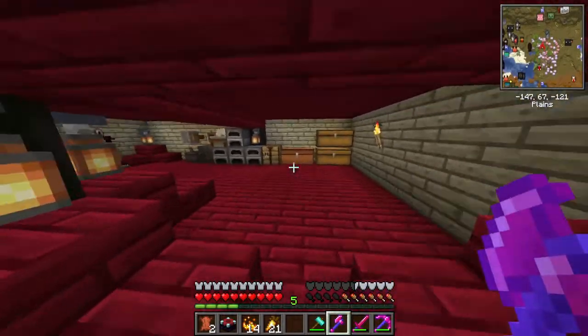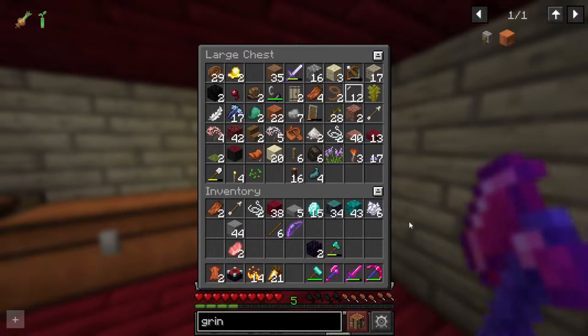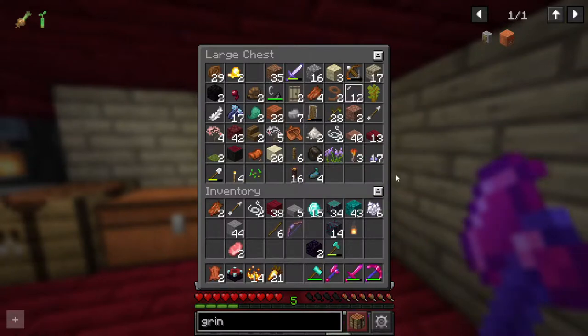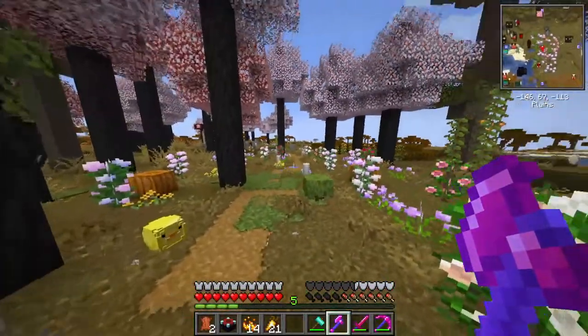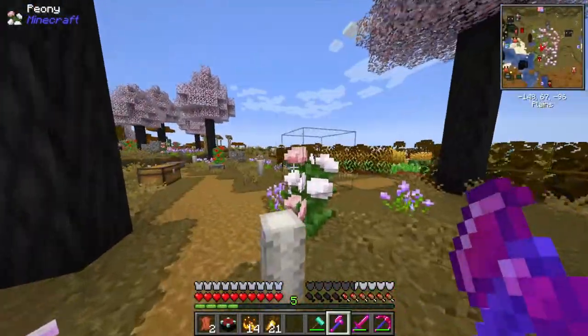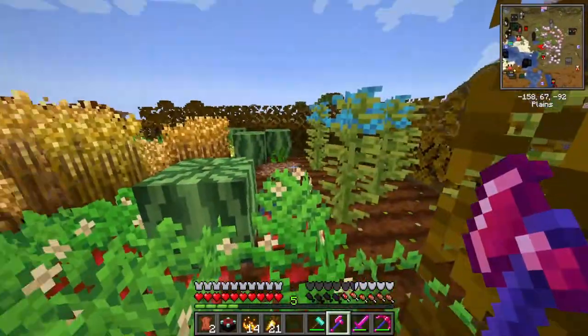We need an enchanting room, so today I feel like we need to make an enchanting room — one that looks proper and amazing. I think I got an idea. Also, as you notice here in our world, it is fall. We are officially in the fall times, which means these plants here are gonna grow slower.